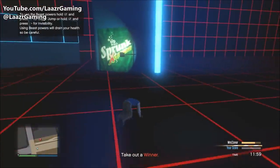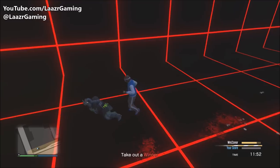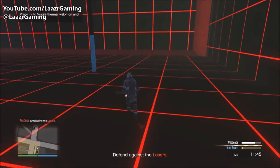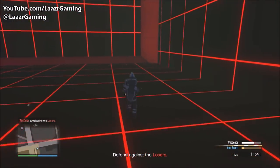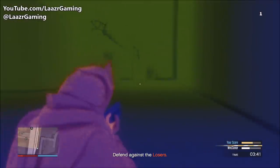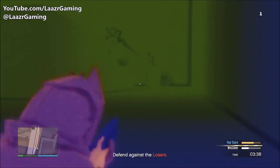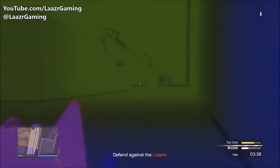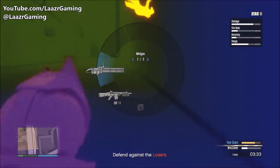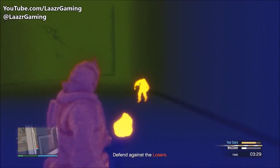As the beast on the loser side, it's straightforward — hold the left trigger and jump as high as you can to close the distance and punch the juggernaut. On the winner's team there's more tactic involved: switch on thermal vision as soon as you become the juggernaut, and always keep moving or stay in a corner where you can see the beast approaching.